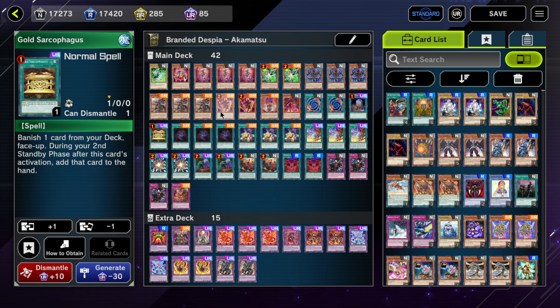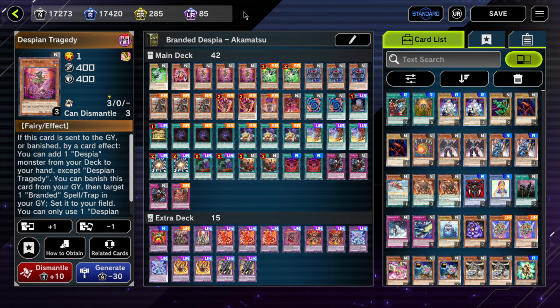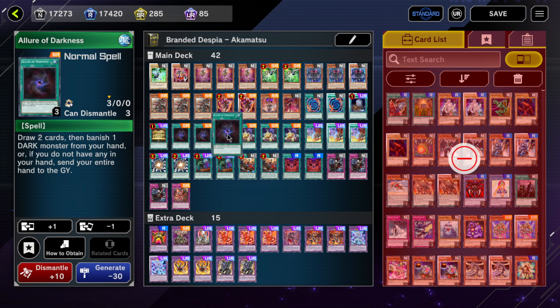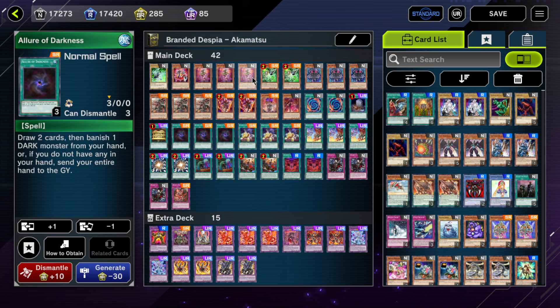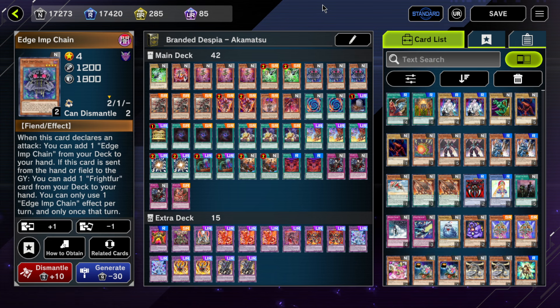Three Allure of Darkness — this is basically Pot of Greed in this deck. I don't understand why people only play two in some lists; it's not even once per turn, so it's almost like playing two Pot of Greed when you could play three. If you see this card with Tragedy in hand, it's basically a wrap. Even if you don't have Tragedy, you can toss soft bricks or duplicates — like if you draw multiple Edge Imp Chains, just toss one and draw two new cards.